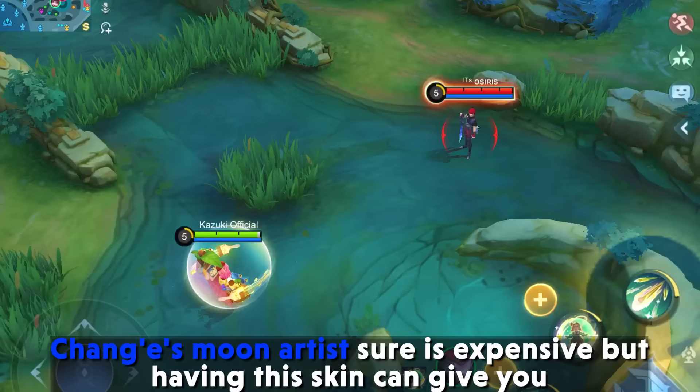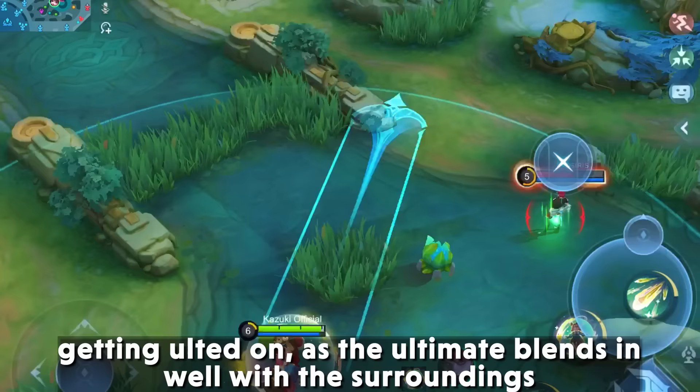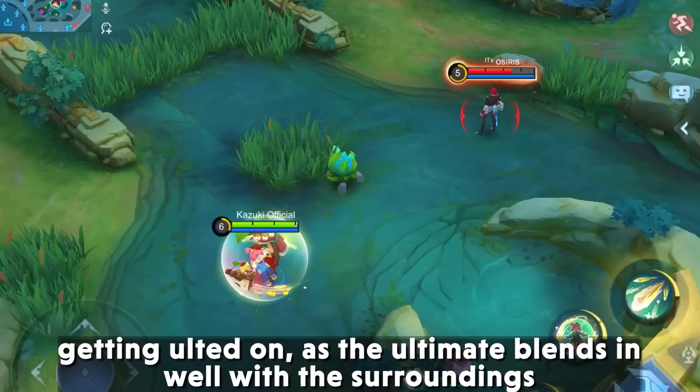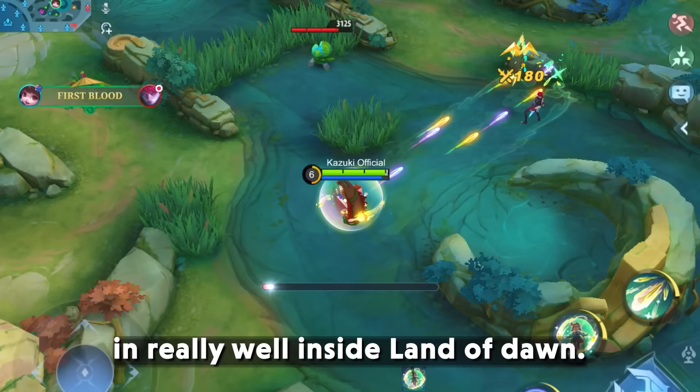2. Chang'e Moon Artist — Chang'e's Moon Artist skin is expensive, but having it can give you a huge benefit as the ultimate may go unnoticed by the enemy. The ultimate blends in well with the surroundings, since it has light effects that blend in really well inside the Land of Dawn.